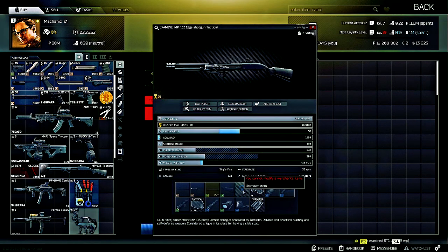Next up is the MP133 12-gauge shotgun, Tactical Edition. You can trade in three pliers — I believe those are the elite pliers — so if you find them in raid you can trade them in to get this shotgun. It is equipped with a flashlight and some other amenities.